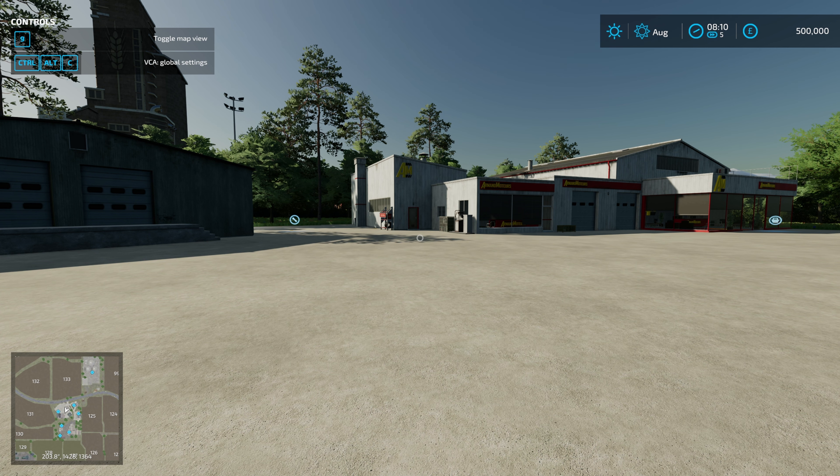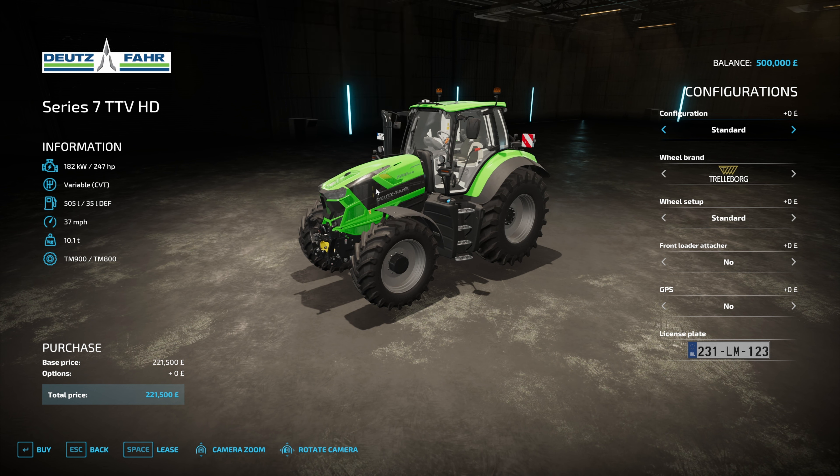Let's start by looking at Guidance Steering. We're starting in the store because you have to pay to add it to vehicles. There's a little extra toggle, and it's going to cost you £15,000 to add Guidance Steering to each individual vehicle. That's a difference from Enhanced Vehicle or VCA — the other two you can just use without paying. Depending on your view, this is a good or bad thing. It means you'd be charged extra for GPS even on a modern tractor.